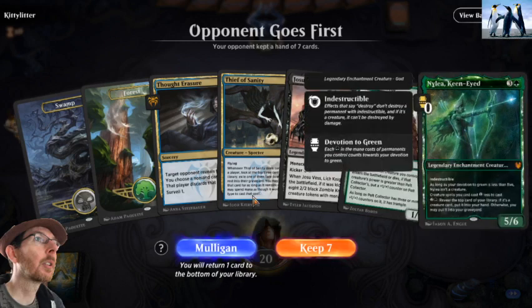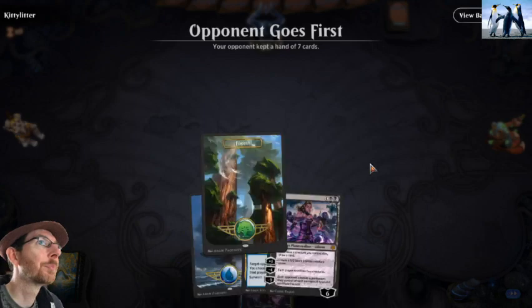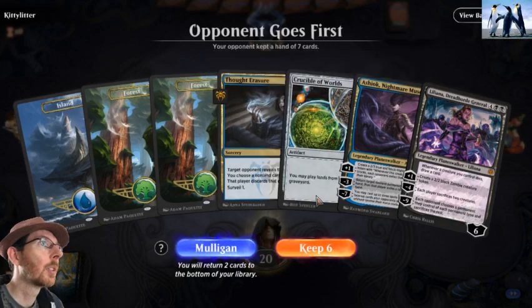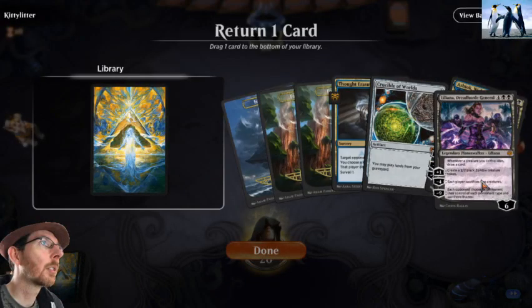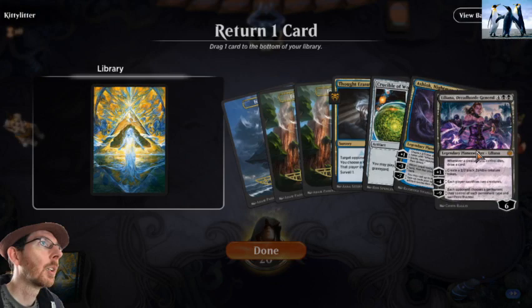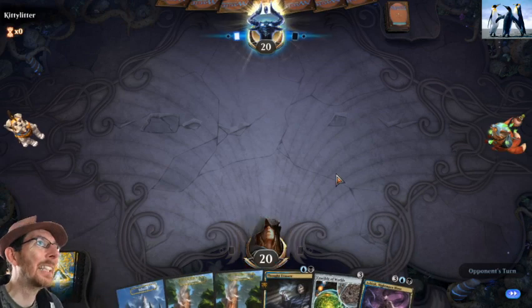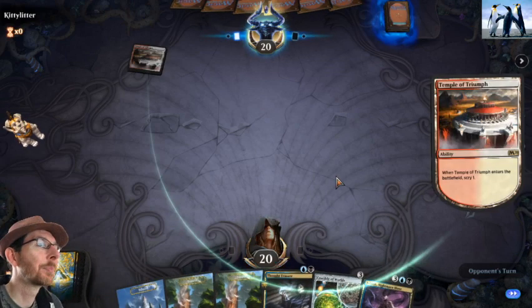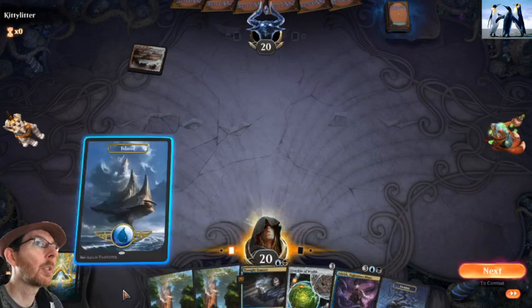That's the third starting hand with those. No — fourth starting hand. Jesus Christ. We have to get rid of the living. We can cast Crucible of Worlds at least. Red, white aggro. Black, gray.